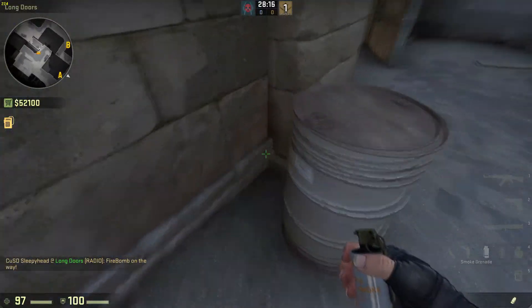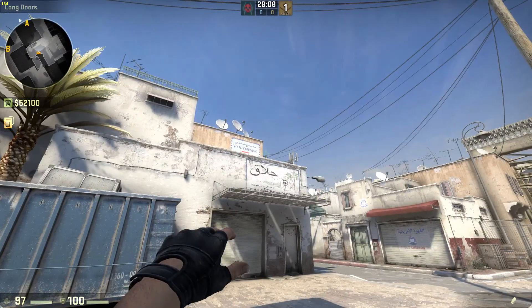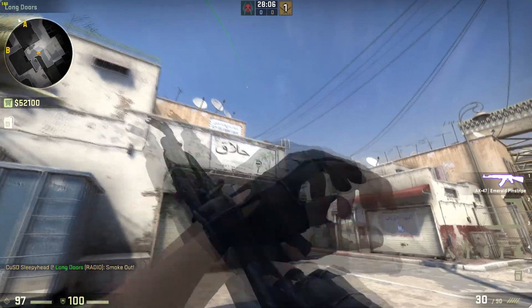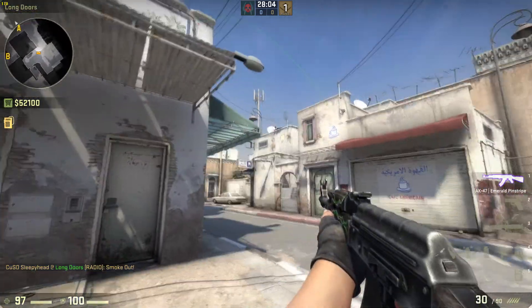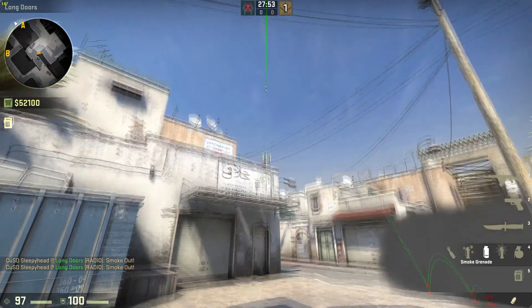Just throw the molotov slightly over the back of the car and that'll flush out anybody hiding inside there. If you prefer to go behind here instead, get between this barrel and the wall, point at that bit, and do a jump throw.